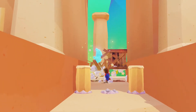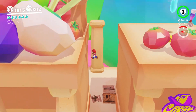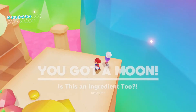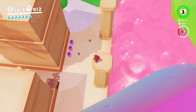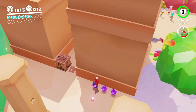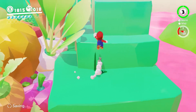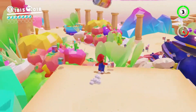Super Mario Odyssey - here we are in Luncheon Kingdom. I lost a little part of the video, but basically what happened is I left the cap shop, and there's gonna be a moon inside those boxes between the two buildings. Anyway, inside the city area there are a couple of purple coins we can get, and I'm checking on top of these pillars making sure there's no hidden moons up there.